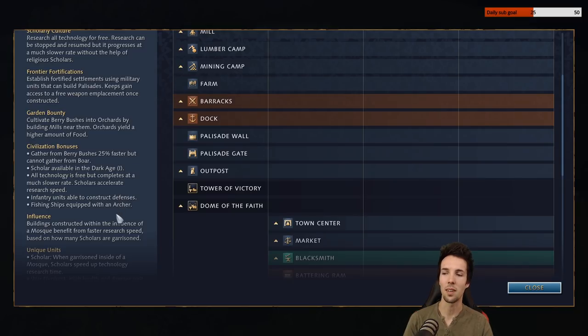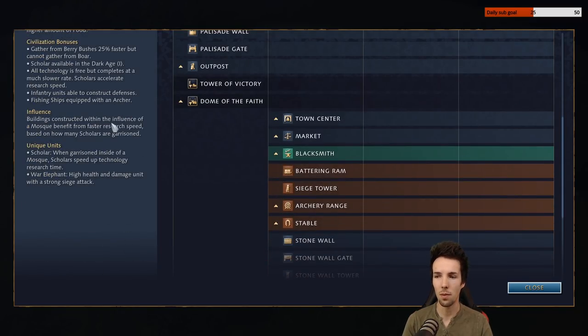Infantry units can construct defenses. None of their researches cost any gold, lumber, or anything, but they do take a lot longer. It requires you to fully load three mosques with three scholars inside each — garrisoned — in order to reach the research speeds that other factions enjoy. But in return they'll all be free, besides the preloaded cost of making scholars.